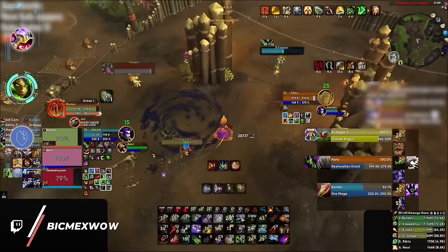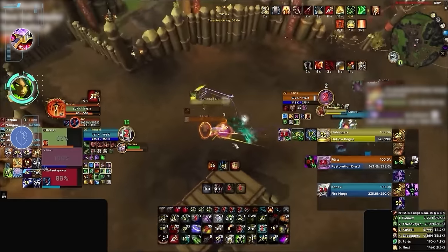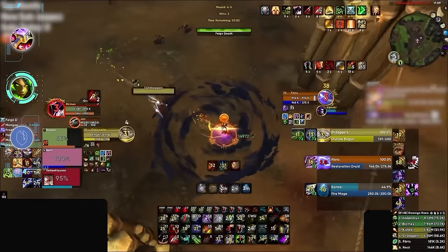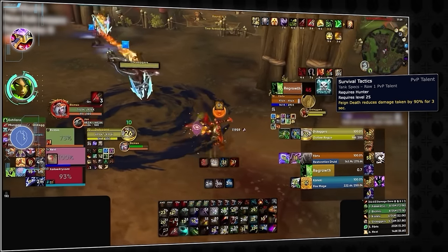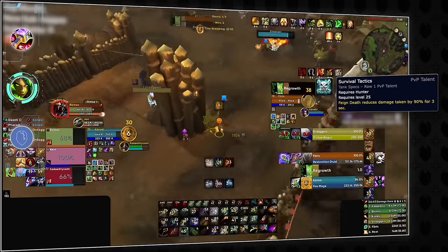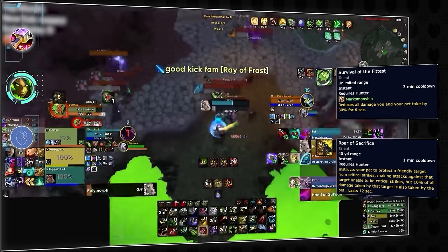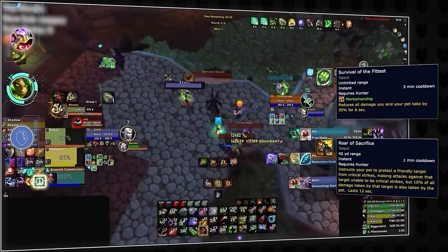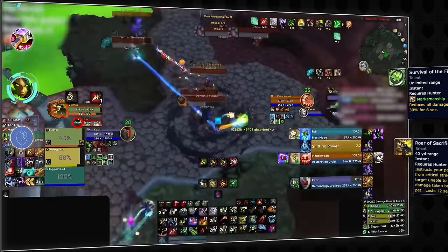Survival Hunters are also good targets to attack and are prone to getting trained in some lobbies. Unlike BM and Marks who can deal all of their damage from range, Survival will inevitably be more exposed, especially when harpooning across the map to land traps. The hunter defensive kit is also quite weak, and after the change to Survival Tactics in 10.2, hunters can no longer remove magical dots with Feigned Death. The major defensives include a short wall effect from Survival of the Fittest and Roar of Sacrifice, which oftentimes can be killed through with raw damage. If you manage to force any of these CDs, hunters will be great targets to train if you can keep up with their mobility.